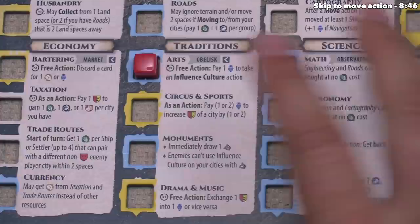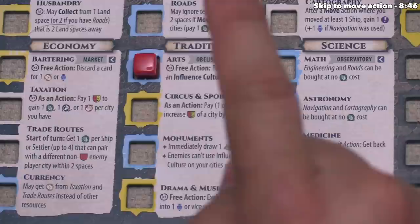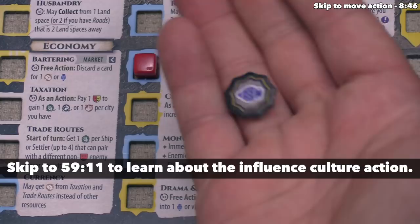Underneath arts it says '1x free action.' That means one time per overall turn we can, as a free action, perform what it says: pay one culture to take an influence culture action. You can actually take an influence culture action as one of your three main actions on your turn, and I'll explain how that works later on. As you can see, this lets us spend this culture to do that without spending one of those three actions, effectively letting us gain an extra action within that turn.